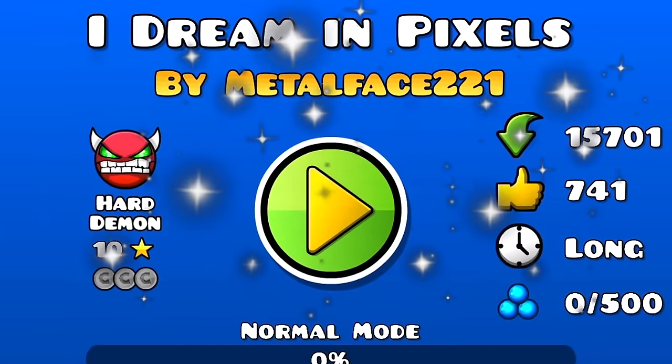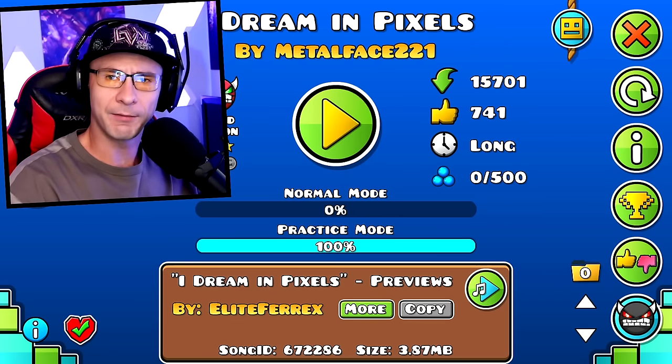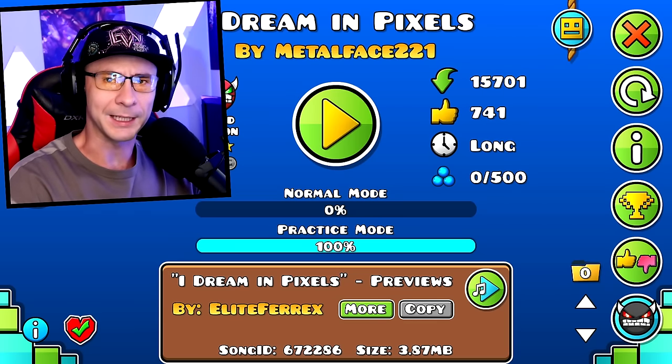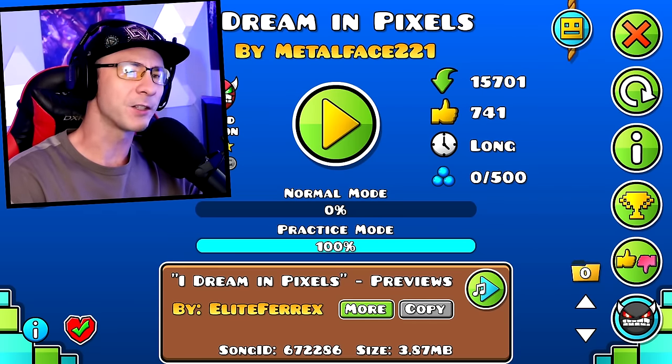The easiest hard demon — this one is going to be a little bit controversial. I Dream in Pixels by Metal Face 2 to 1. It's an old level. This is an interesting level because most of it is really easy, but then there's just a few hard parts. The hard parts are very skill-based parts, like ship. If you're decent at ship, this level is going to be a cinch. And even if you're not so good at ship, I think you can still do it because the ship is the only hard part.